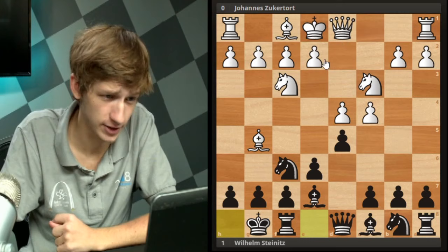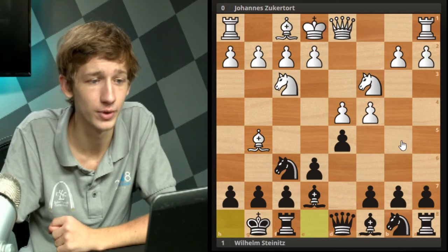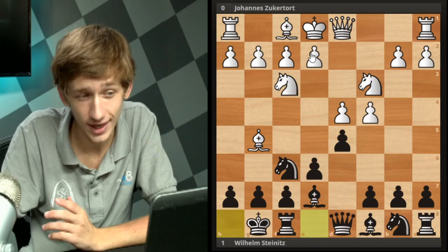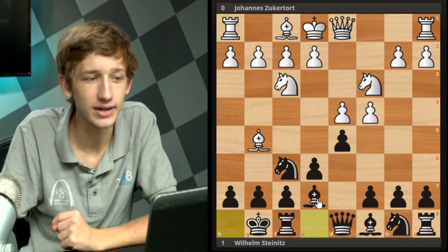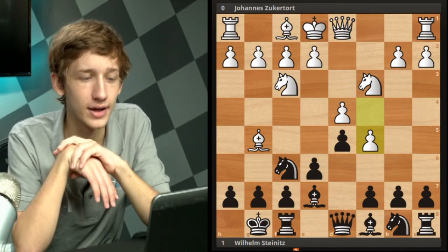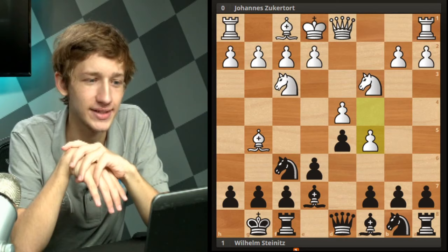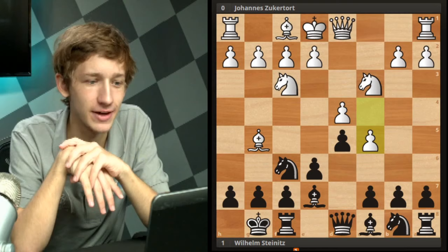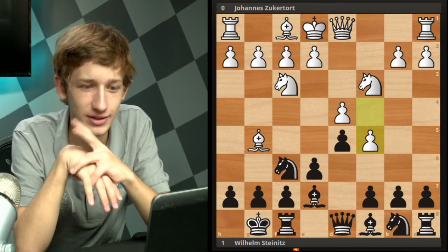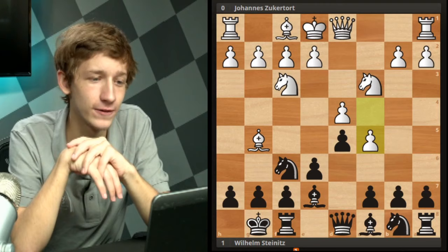White has plenty of options: e3, developing this way or that way. Still not too late to take on d5 if you really want. You can even play a slow move like a3, although you should defend the c4 pawn fairly quickly. e3 is the best move, but really any of those are fine. Instead, white takes a very ambitious approach and plays c5. This is something I loved to do as an up-and-coming youngster climbing the rating ladder - around 1400-1500, I was like, man, this c5 stuff is where it's at. Just play c5 and opponents have no idea what to do - they have no space and get annihilated.